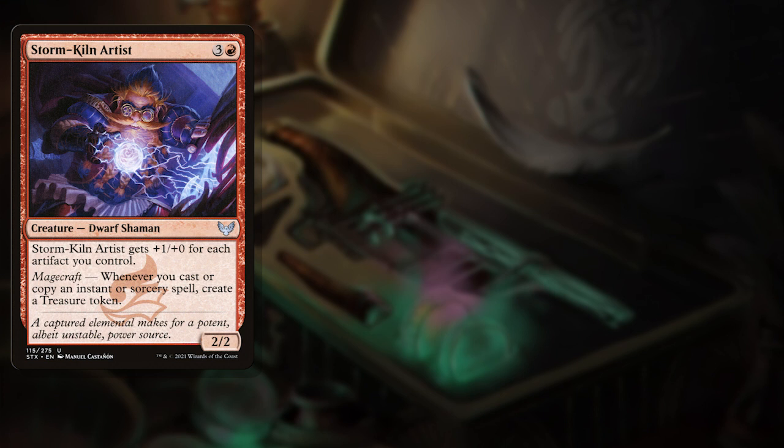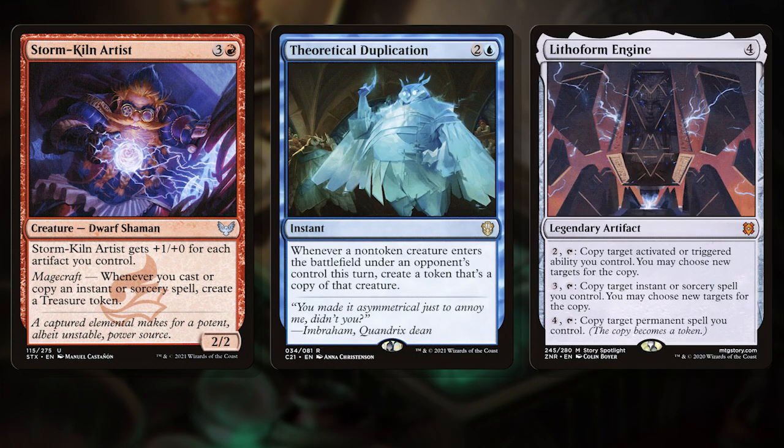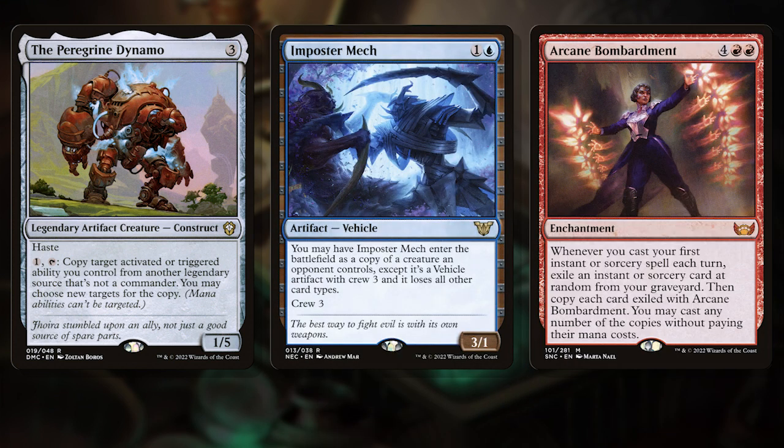Then there were good cards from decks I took apart, like Stormkiln Artist, Theoretical Duplication, and Lithoform Engine, all sitting in piles waiting to find a home. But once I held them in my hands, I started seeing the connections, the synergies. Piles of new cards I ordered but didn't have places for, like the Peregrine Dynamo, Impostor Mech, and Arcane Bombardment — none of which struck me as build-arounds or must-haves, but all of them waiting for a home. It never occurred to me they could be a single home for all of these cards.